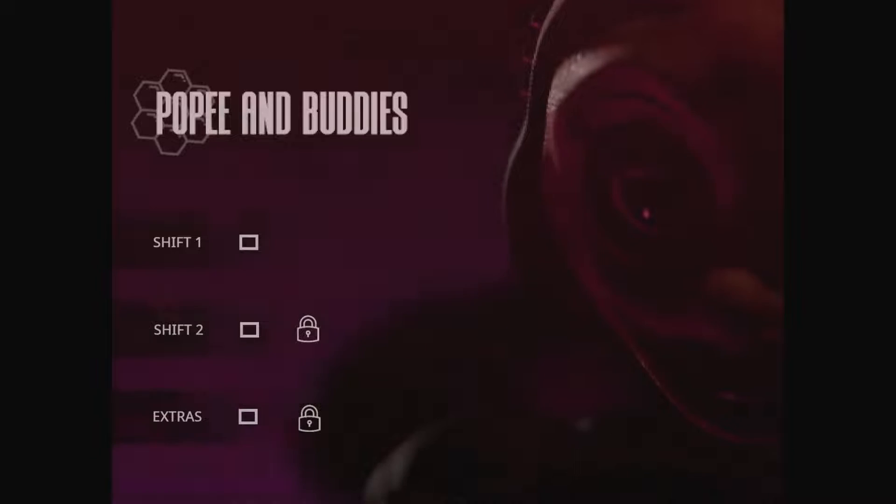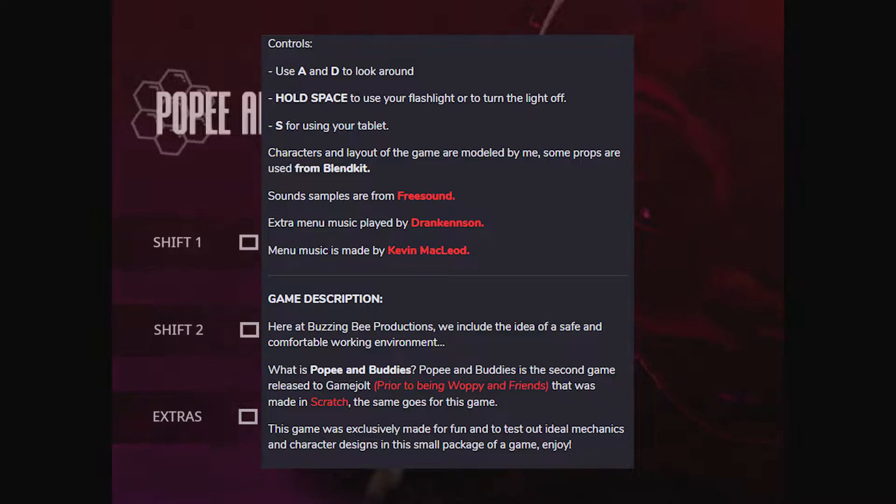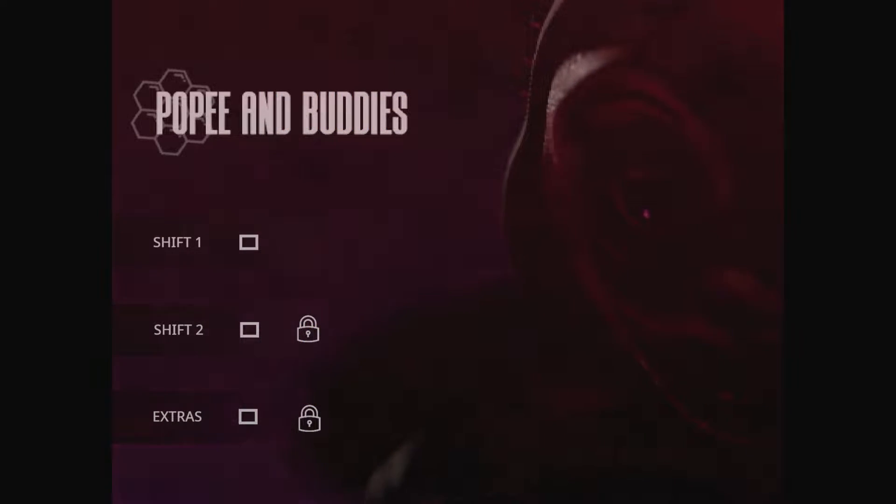So the game description: Here at Buzzing Bee Productions, we included the idea of a safe and comfortable working environment. This is the second game released to GameJolt by them, which was made in Scratch — I have no idea what that is, I'm assuming it's an engine. This game was exclusively made for fun and to test out ideal mechanics and character designs. The controls are A and D to look around, hold space bar to use the flashlight or turn the light off, and S for using your tablet. Let's get into it, and if you want to check the game out for yourself, it'll be in the description below.